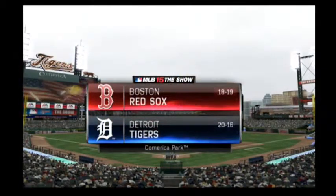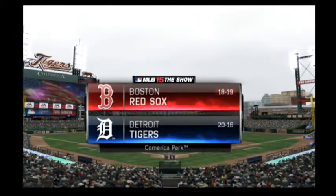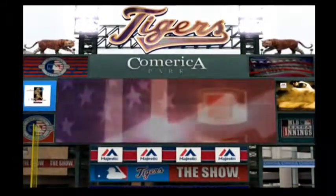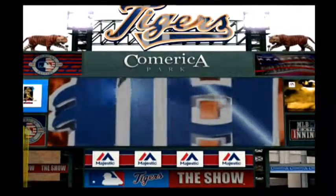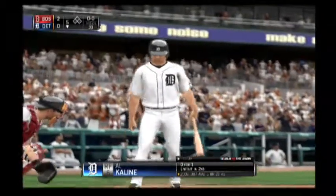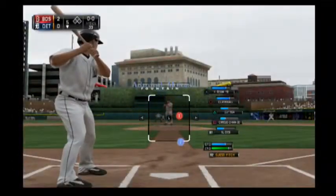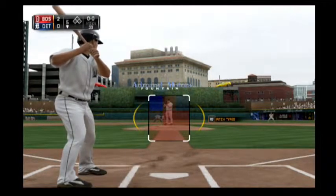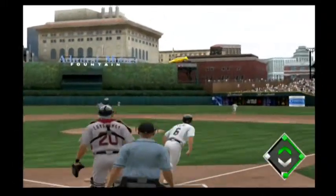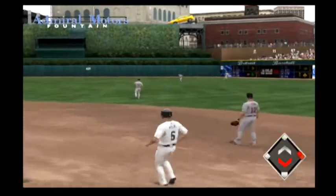Just over the river from Windsor, Ontario, we're in downtown Detroit at lovely Comerica Park. Today it's game two of a three-game weekend set between the Boston Red Sox and the Detroit Tigers. Al Kaline will stand in to lead things off in the bottom of the fifth — now the first pitch, swing and a line drive to center field, and Bradley will play it on the hop. It's a base hit.